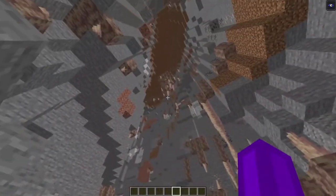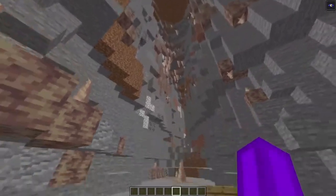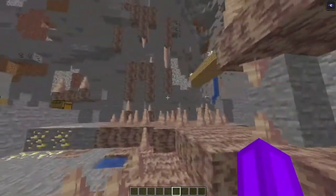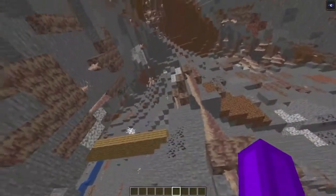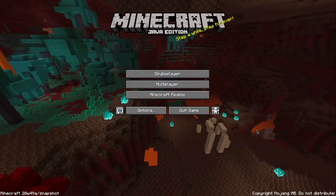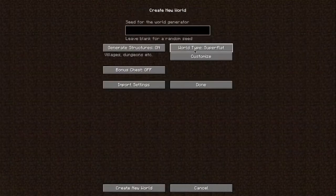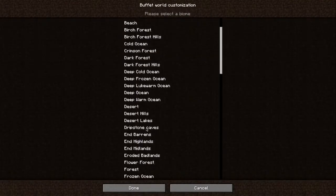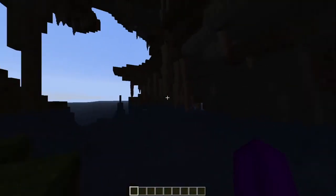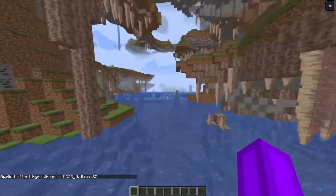In the last Snapshot Review, we talked about the Dripstone Block and Pointed Dripstone. However, in Snapshot 20w49a, the Dripstone Caves were finally added. Well, sort of. The only way to access the Dripstone Cave Generation at this time is by creating a custom cave world and selecting Dripstone Caves. It may not be the cave generation that we're expecting, but it'll do until the new cave generation gets implemented in future snapshots.